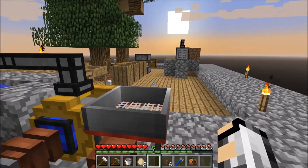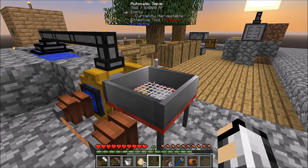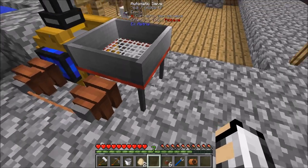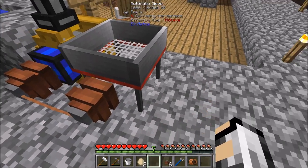So the next thing we need to look at is basically getting the cobblestone into gravel and then sieving it. One easy way is to either use a hopper or a node. I might actually move that up one block and then hopper onto that.